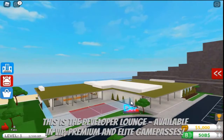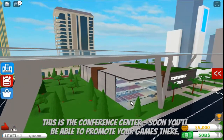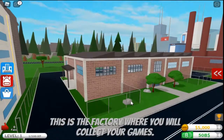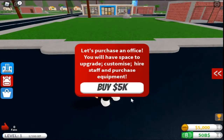This is the developer lounge, available in VIP, premium, and elite game passes — no thank you. This is the conference center; soon you'll be able to promote your games there — that is actually exciting! This is the factory where you will collect your games.